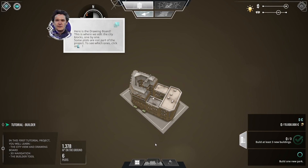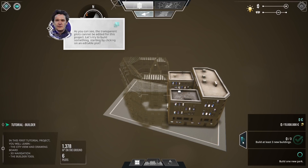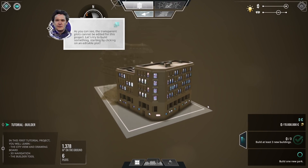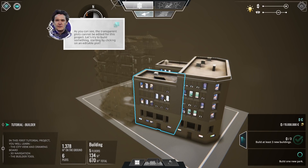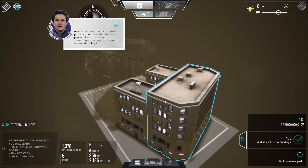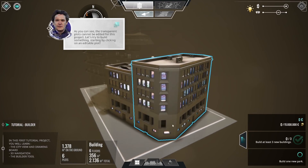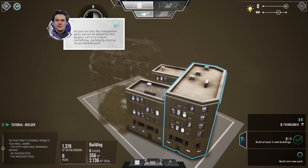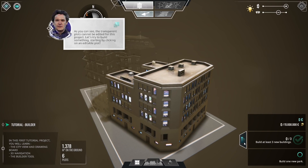Here is the drawing board — this is where we'll edit the city blocks one by one. Some plots are not part of the city project; the transparent plots cannot be edited. Let's try to build something by clicking on an editable plot. One of the most intimidating things in games where you can design buildings is getting into this individual construction mode. In a management game — which this is not, this is a construction game — you can plop down a quick residential area and a prefabricated building gets selected. But here we get to add a lot of different things: grammar to the outside of buildings, awnings, aprons, billboards, and other doodads to make it look different. I didn't think I'd be good at this, but I'm delightfully surprised.